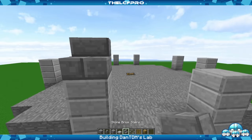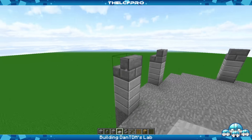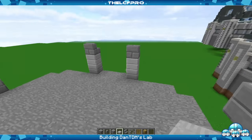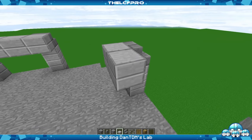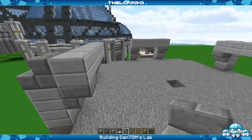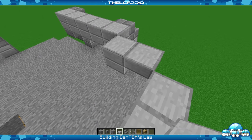Then on top of that we place some stone brick stairs. Then behind these stairs, what you want to do is place five of those stone slabs again — so it will look like this. You want to do it on each side, of course. Pretty much everything you do is on each side, except for when we get to the actual satellite. The whole tower is pretty much all the same at each point.